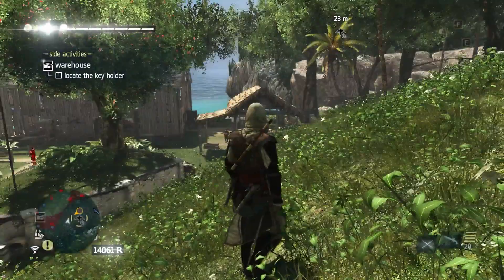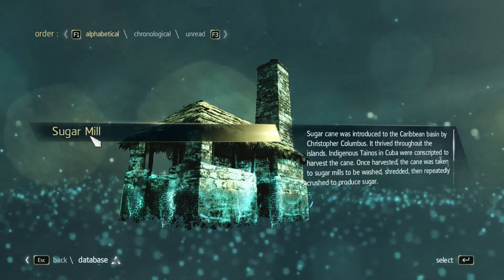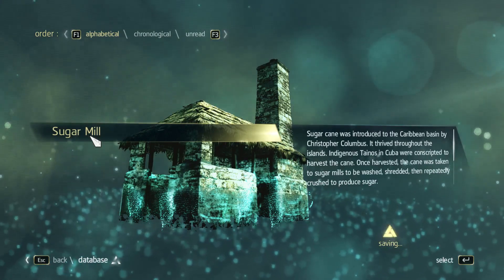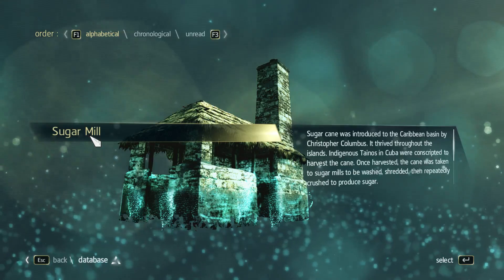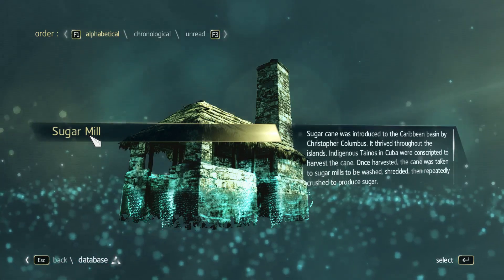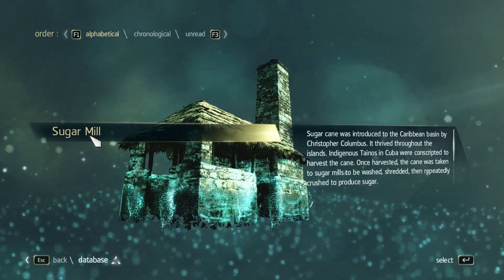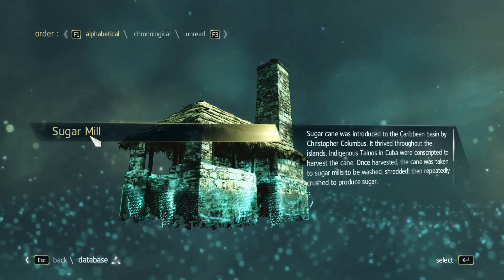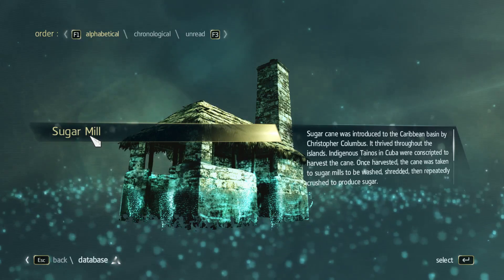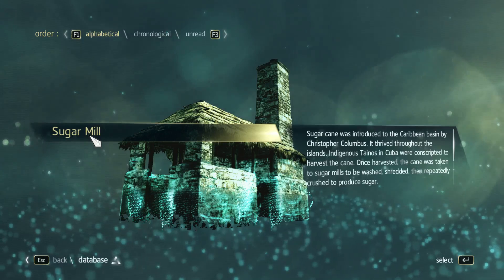There are guards patrolling everywhere; might as well get a good vantage point here. We run into the sugar mill. Sugar cane was introduced to the Caribbean basin by Christopher Columbus. It thrived throughout the islands. Indigenous Tainos in Cuba were conscripted to harvest the cane. Once harvested, the cane was taken to sugar mills to be washed, shredded, then repeatedly crushed to produce sugar.